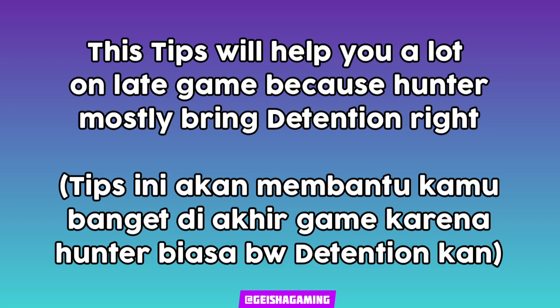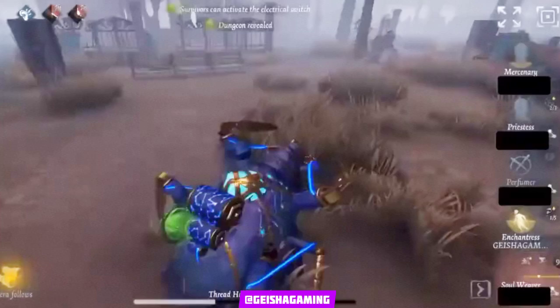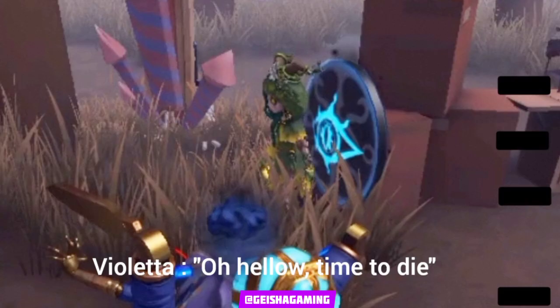These tips will help you a lot in late game because the hunter mostly brings the tension. Let's say you want to make a blue portal for your teammate in late game, but it turns out the hunter is waiting for you - just like in this clip. This is from a legendary rank match on season 14 or 15. As you can see, after the mercenary receives the blue portal from Princess, the hunter is waiting for Princess and there is the tension, so unfortunately Princess needs to go down.